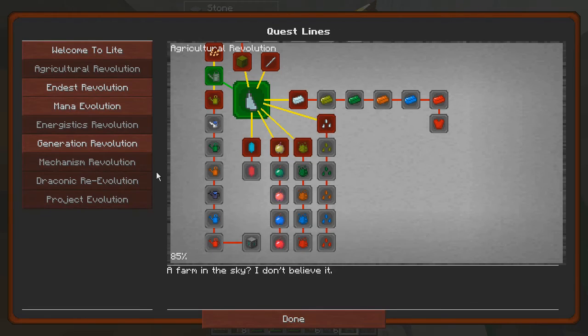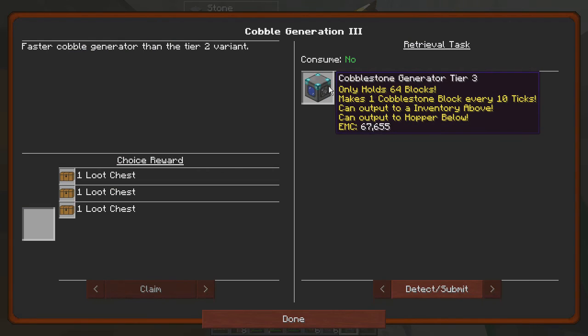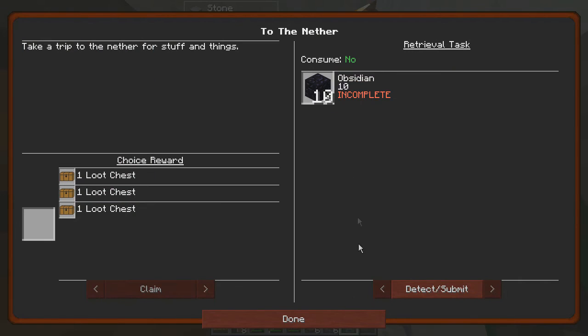Fusion stone, diamond mesh — the cobblestone generator requires diamond, and getting to the nether requires me to get 10 obsidian.